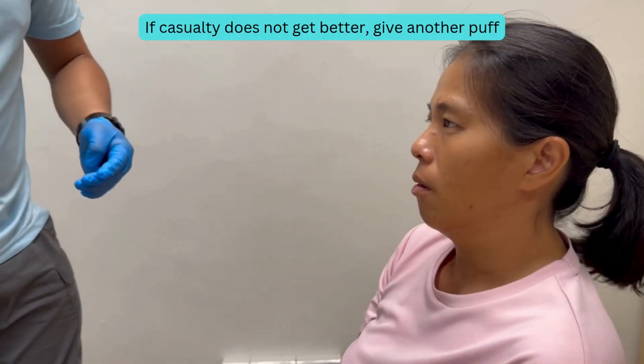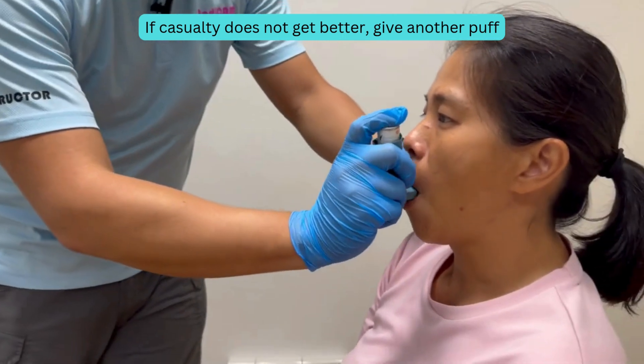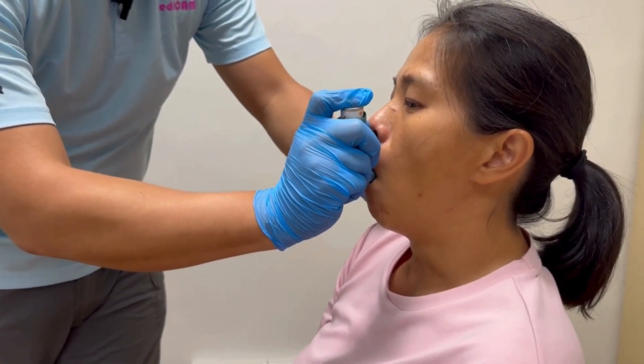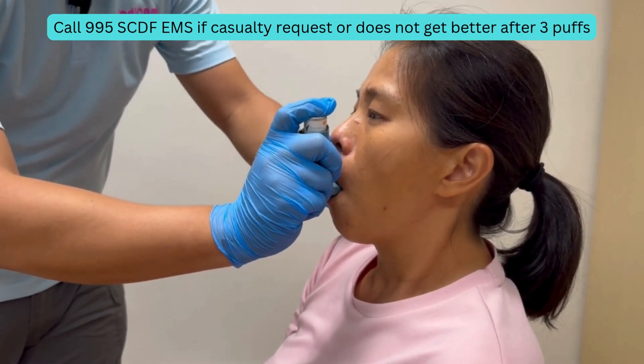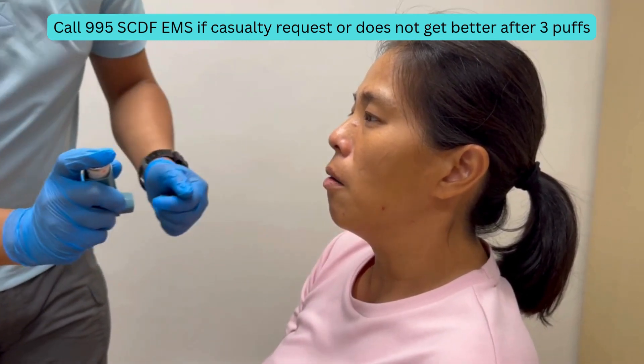If casualty does not get better, give another puff. Call 995-SCDFEMS if casualty requests or does not get better after 3 puffs.